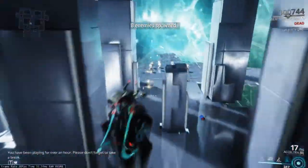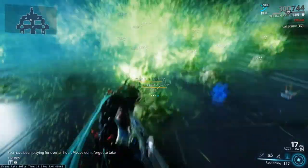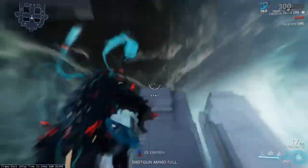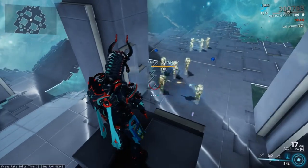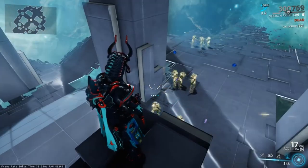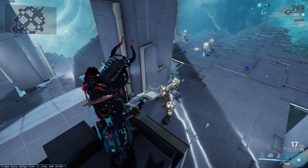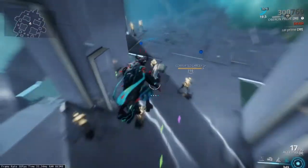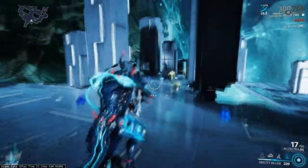Reckoning: Oberon will lift all enemies within ability range into the air and smash them into the ground. This gives your Renewal time to heal you and deals a radiation proc to all enemies. After you cast this ability, try to move away from the affected enemies so they start killing each other instead of killing you. There is an augment called Hallowed Reckoning — it is so bad that it's not worth talking about, and I would suggest you don't waste your time on it.